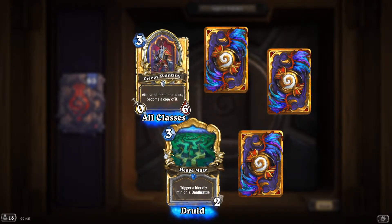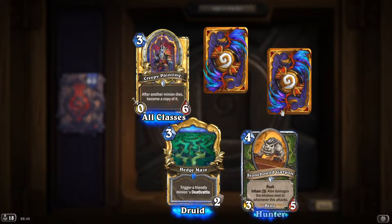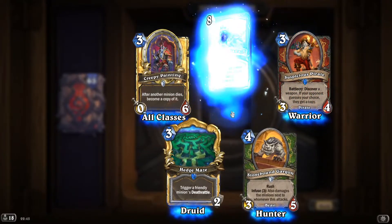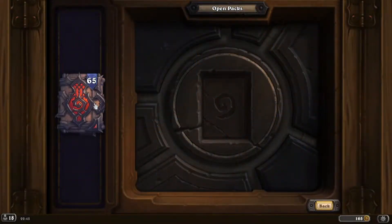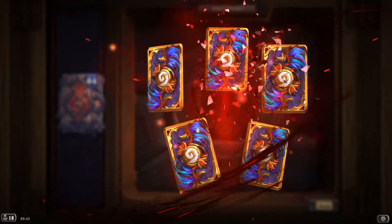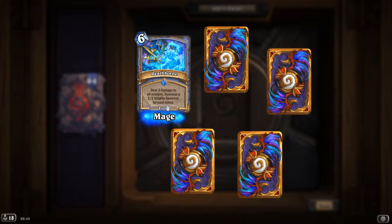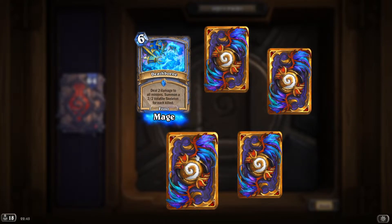'Hedge Maze': trigger a friendly minion's deathrattle. 'Deathborn': deal 2 damage to all minions, summon a 2/2 Volatile Skeleton for each kill — decent.